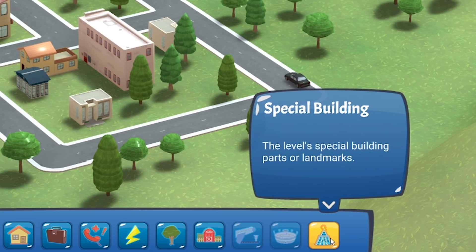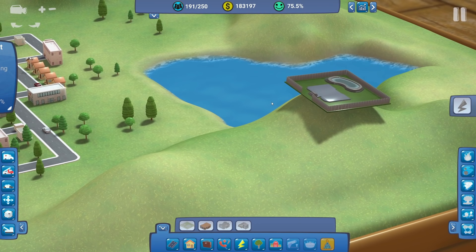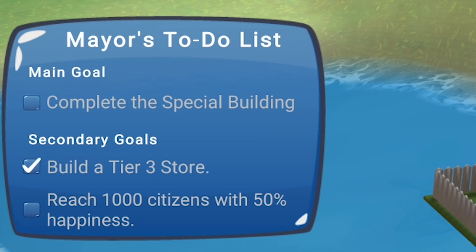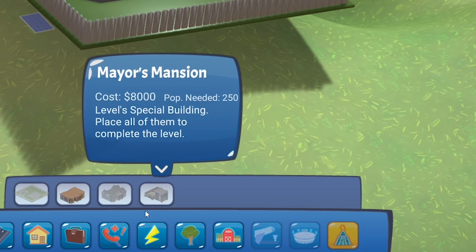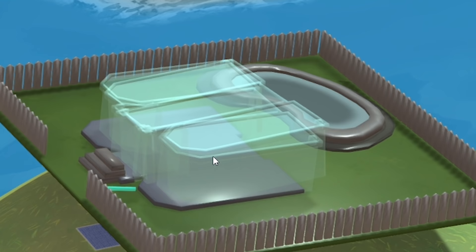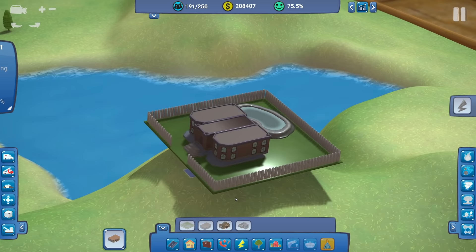Under special buildings we have the mayor's mansion - I am the mayor and I need a place to live. I'm going to pick a nice little spot up here overseeing everything. There are physics involved, which comes in handy later on - it's a bit like the Balan City balance mechanic. There's no electricity up here so I'll build a solar panel, though I'm bunging it underneath in the shade. Our goal in the to-do list is to complete the special building, so we haven't built it yet - we've just put the base down.